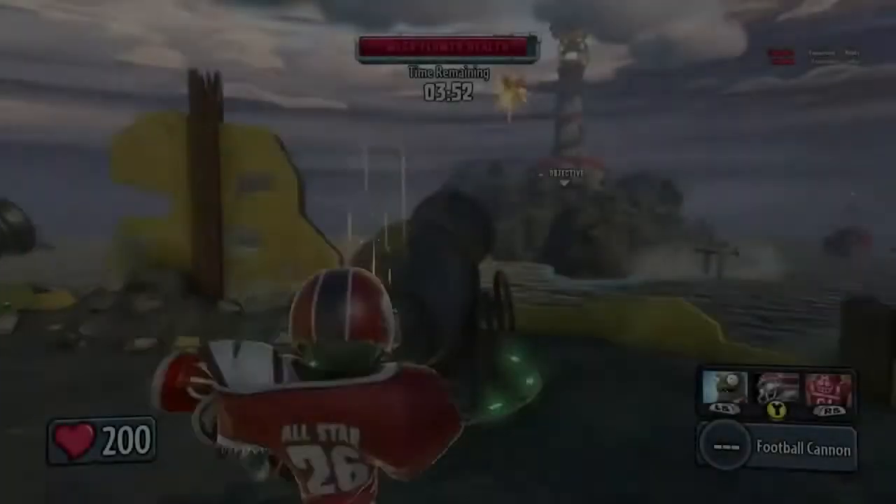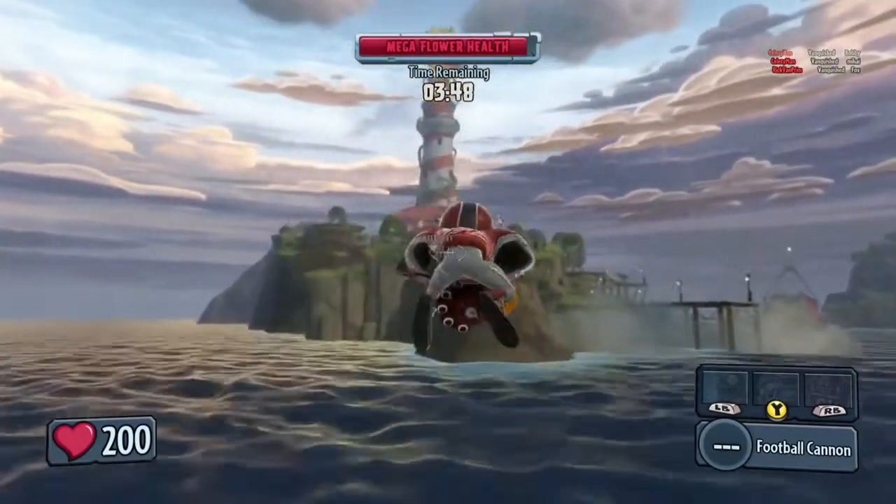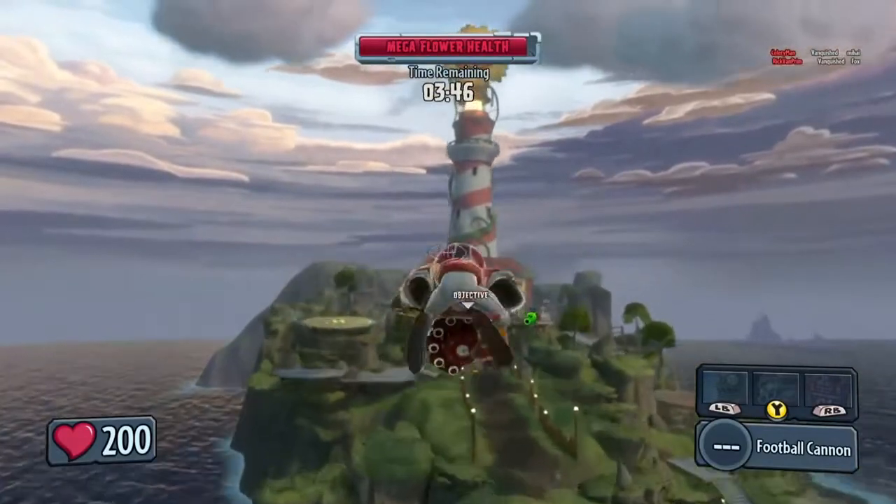To finish off, we're going to give you a sneak peek of the final objective on Driftwood Shores — the assault on the mega flower lighthouse. The zombies must propel themselves across the water using cannons and dodge the incoming plant anti-air fire.